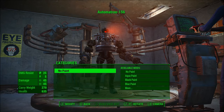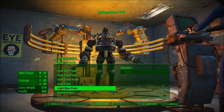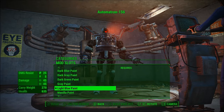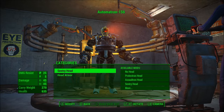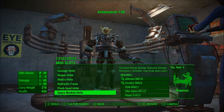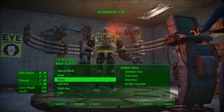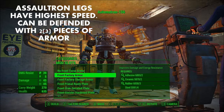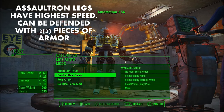While the Sentry Bot torso has more health, the problem is that it overheats during combat, which is a major issue if you rely on your robot companion for additional damage output — if he's constantly overheating and being incapacitated, he's going to get killed. As for the legs, Assaultron legs simply have the highest movement speed and are really the way to go.